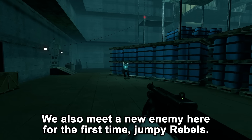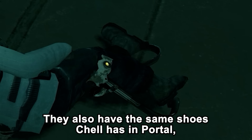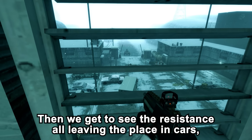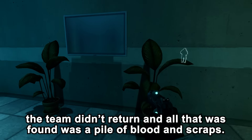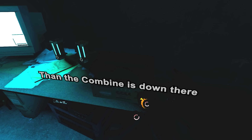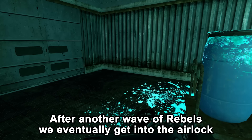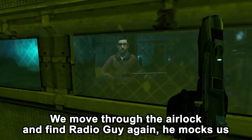We also meet a new enemy here — Jumpy Rebels, probably not the official name. Jumpy Rebels can jump higher using a Tau cannon powered jetpack, and they also have the same shoes Chell has in Portal, allowing the wearer to not be affected by a big fall. We move through a warehouse guarded by a rebel sniper, then through a heavily trapped room full of explosives. We then get to see the resistance all leaving in cars — Mossman has escaped. In another audio recording of Radio Guy, we hear about the resistance looking for a missing Elite Combine in the basement; the team didn't return and all that was found was a pile of blood and scraps.